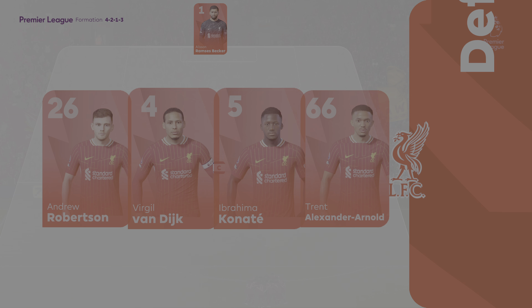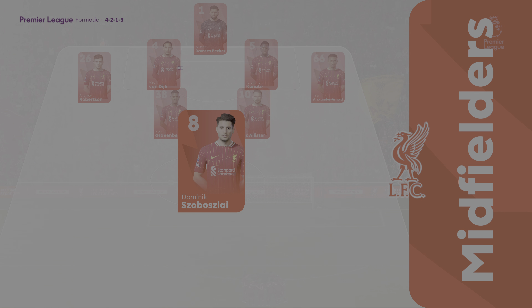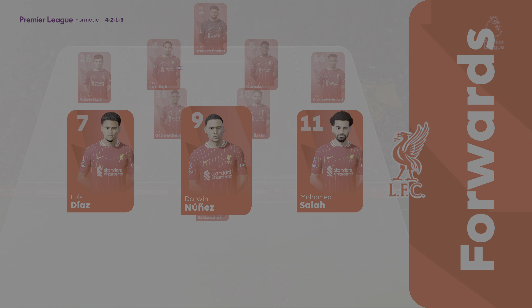This is the Liverpool starting line-up. Alisson is in goal. Virgil van Dijk plays alongside Ibrahima Konaté as centre-backs. Mohamed Salah plays with Luis Díaz out wide, and leading the attack is Darwin Núñez.